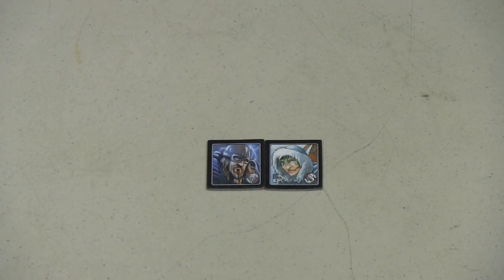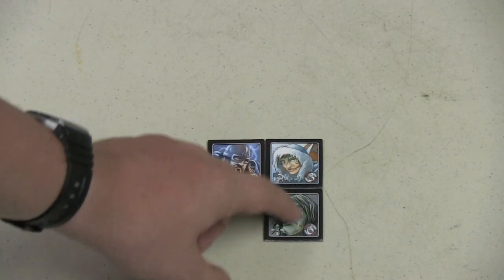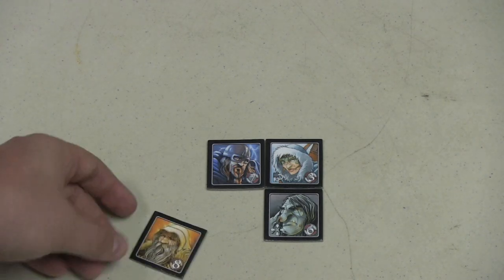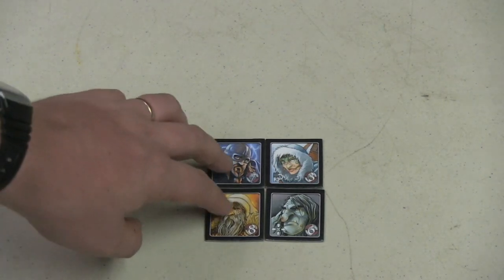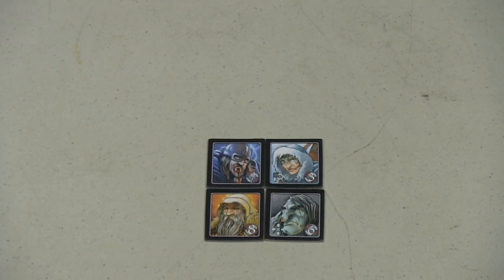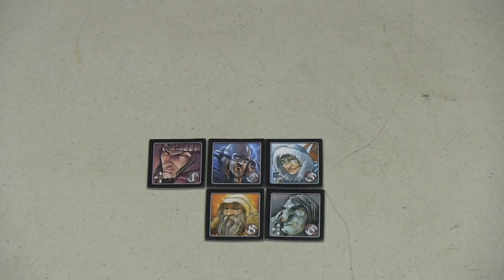If I place this troll here, he would also score two. But then if they're both out and I place this eight here, he would score four — because he's the highest in this row, which is two, and the highest in this column, which is also two. If I put out this one here, who is a one, he would not score because he's not the highest.